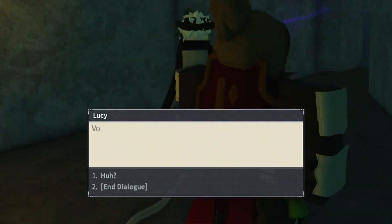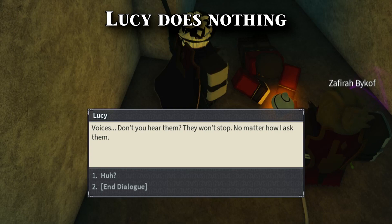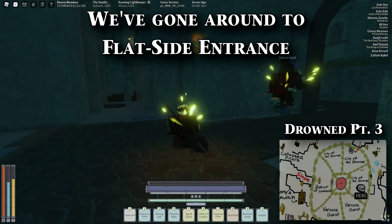If we continue the circular path of the city before leaving, we can speak to another NPC, Lucy. She looks like a Nick fiend without a hit, and she's pretty much freaking out. She says the diver's looking for her, and that's about it. The second part of the city of the drowned has turquoise roofs.